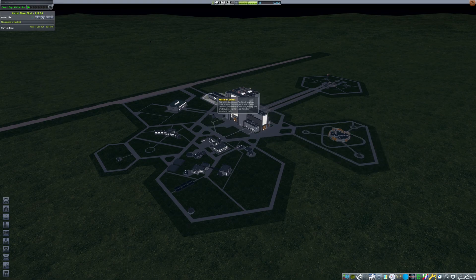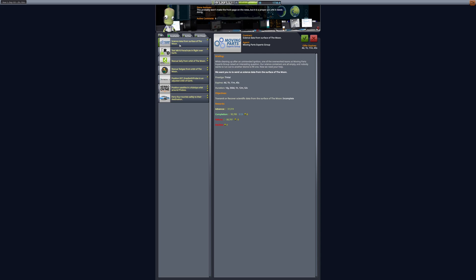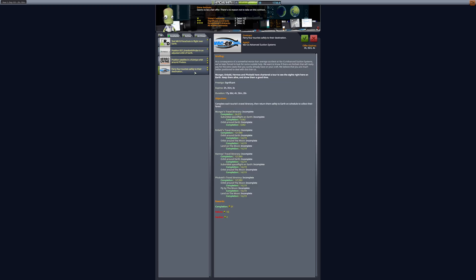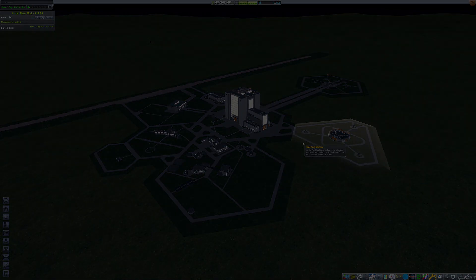As usual, first, contracts. We are proposed to collect science on the moon. With what we sent last time, I think we won't have to do much effort to collect some. Rescue Kerbal in moon orbit — we take both of them. A tourist contract — they are usually well paid. We will do it later with a new crew mission to collect missing surface samples on the moon.